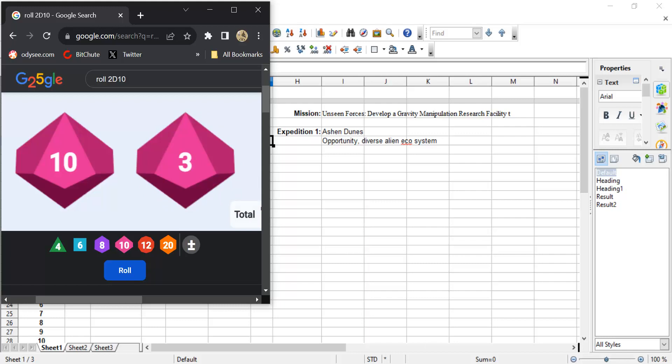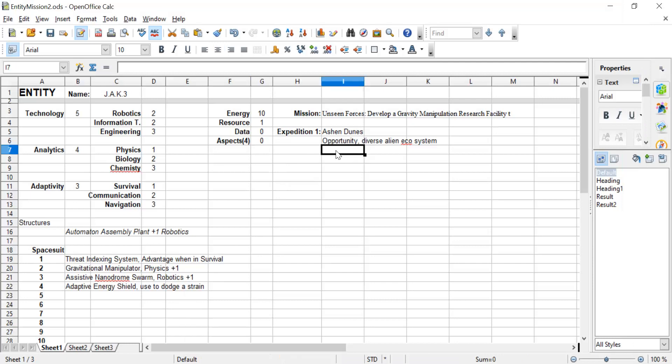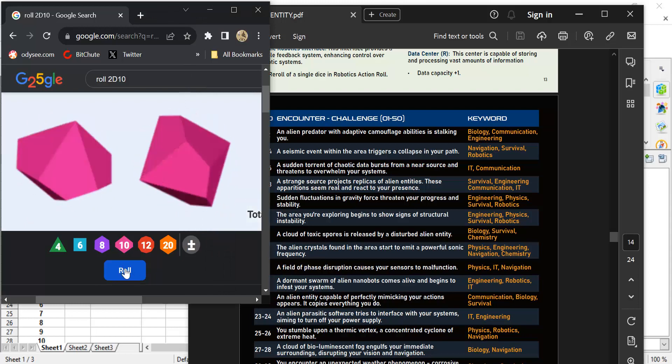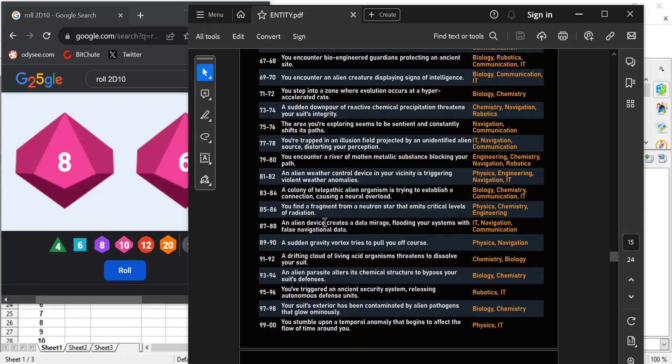So we're going to have challenge, opportunity, finding, and aspect. If we completely fail at any of these, we don't progress forward — fail the challenge and we don't move to the opportunity, finding, or aspect. Let's take the challenge first and find out what it is. We scroll to the encounter challenge table, which is a D100 roll. We get 86. We find a fragment from a neutron star that emits critical levels of radiation.